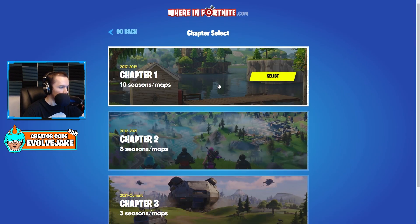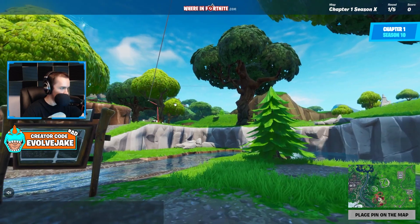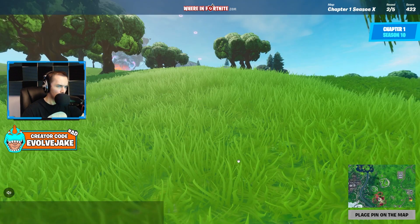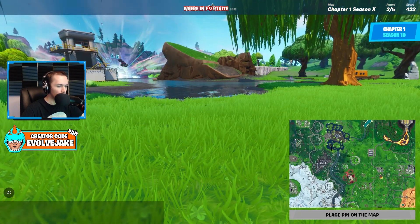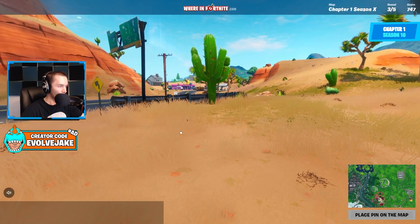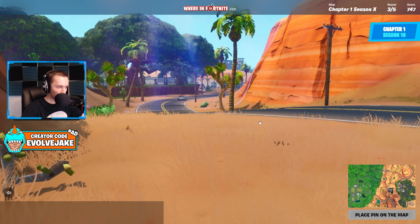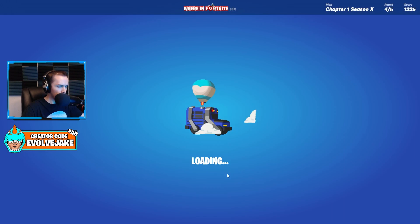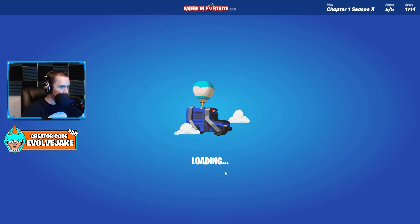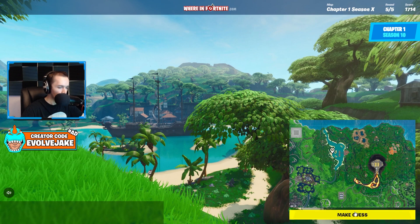Now we're into Season X — the worst map ever made. We had all these rift zones that transformed the POIs and gave them weird effects that were not enjoyable at all. This is Lonely Lodge on the outskirts. We had weird rift zone effects: Greasy Grove had Taco Time where you'd randomly start dancing, Paradise Palms became Moisty Palms with prop hunt where if you crouched you turned into a prop. Some effects were good, some bad, some annoying. This is Lazy Lagoon — what they added inside the volcano. We're right here.